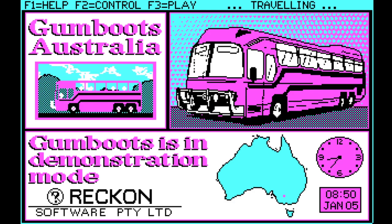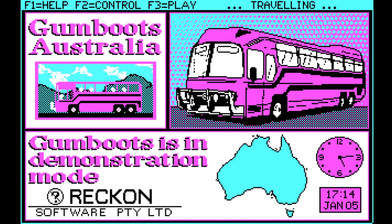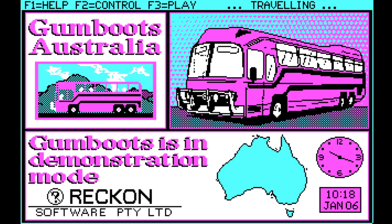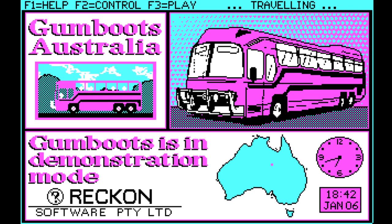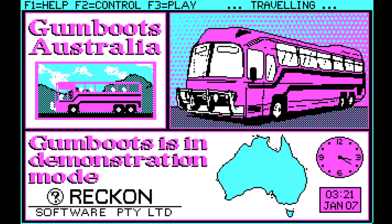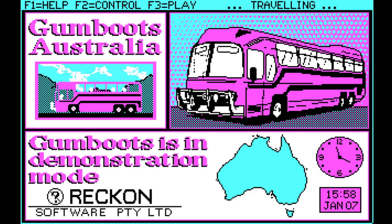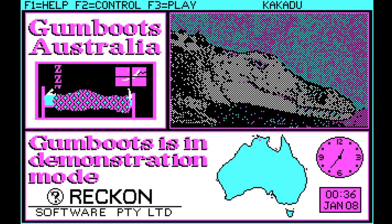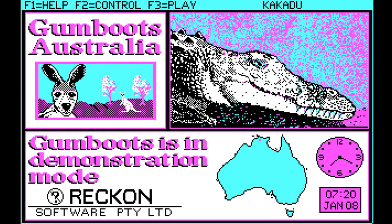It's an educational adventure game made back in 1990 by Reckon Software. This is essentially a clone of Where in the World is Carmen Sandiego, except it's set in Australia and you play the role of a private investigator of sorts. The idea is to travel around Australia solving cases and doing jobs for various people — learning about Australia's geography, history, and bits and pieces.